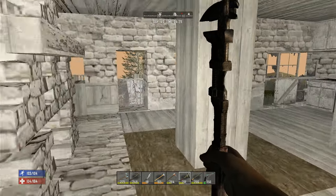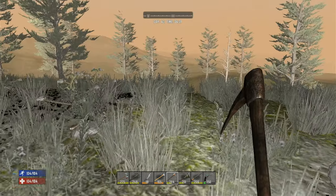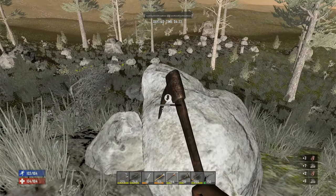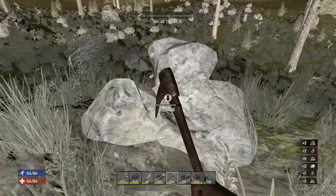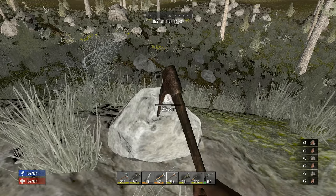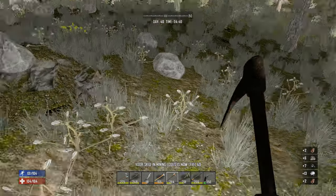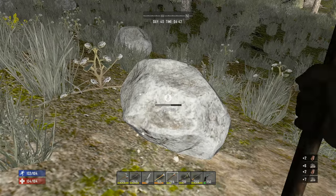We're gonna harvest some stone so I can get some more concrete mix going. I have all kinds of small boulders down here - I'm just gonna go after these small boulders for now. I have a gazillion of them, and I'll get nitrate powder, coal and all that stuff from these. So there's really no point in going underground quite yet until I get all these harvested.